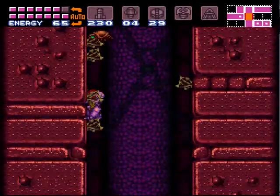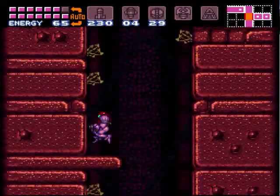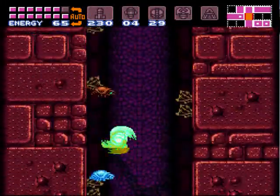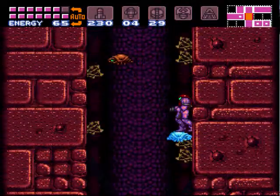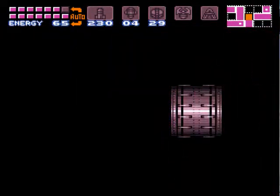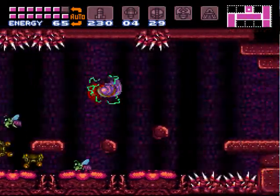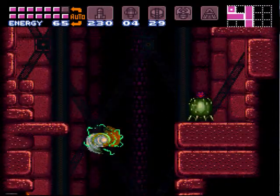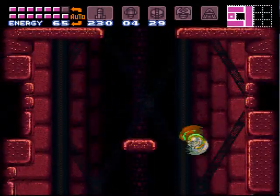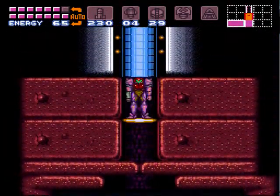Let's equip the ice beam for this part, just makes it a little easier. We're gonna head back up out of this area, the same way we went to the wrecked ship. And there's actually an exit out of Meridia around here too, just out of that right-hand side wall.